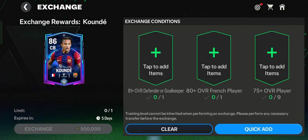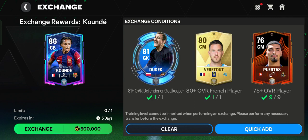You can get this player through exchange with these conditions: an 81+ OVR defender or goalkeeper, an 80 OVR French player, and a 75 OVR player in any position or league. Quick-add if you have them, then exchange for 500 coins. Do it now — it's a limited edition expiring in five days. Thanks for watching, don't forget to comment, like, and subscribe, and click the Thanks button below.